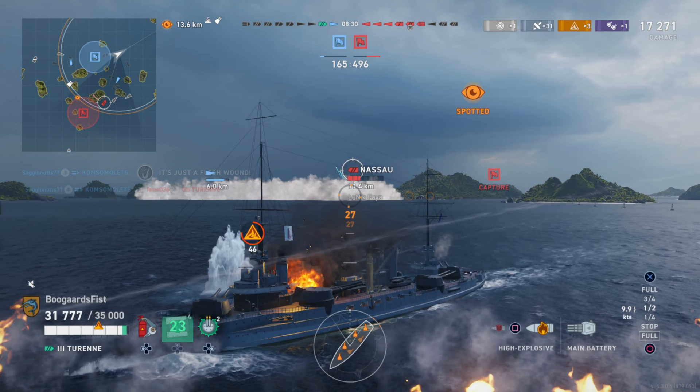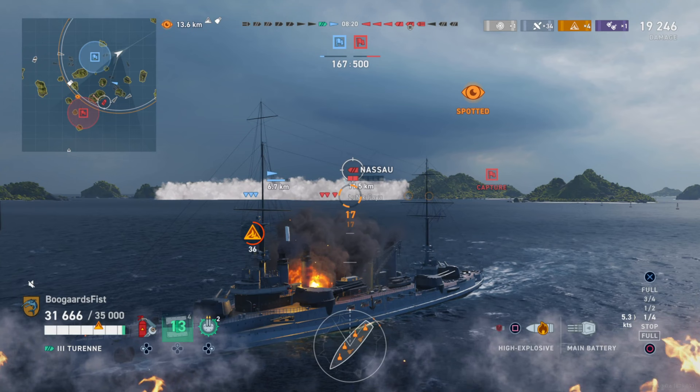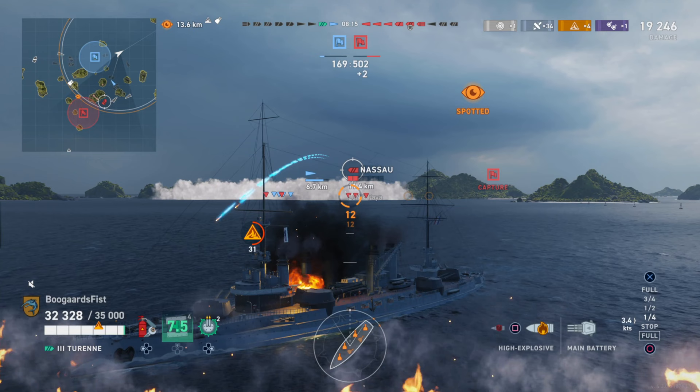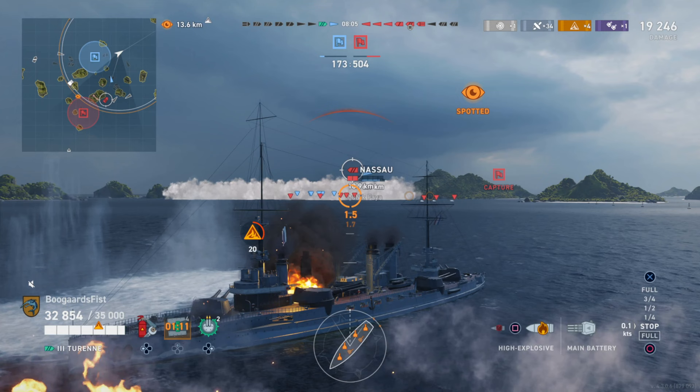Nassau is the only target visible on the map at that time, so we go ahead and shoot him. We're noticing we're getting shot on the right-hand side of the screen. Whenever they make themselves known, we'll begin to fire off that side of the ship as well. It's not looking like we're going to win the game at this moment, but we're still going to get plenty of action and some more damage.